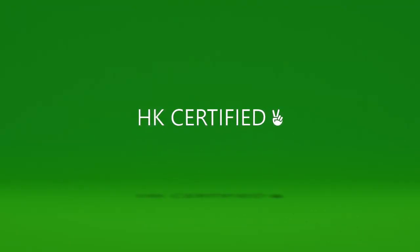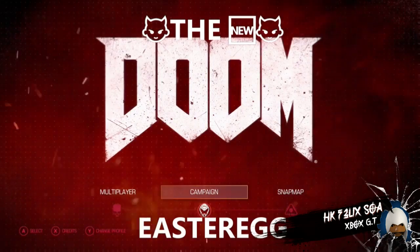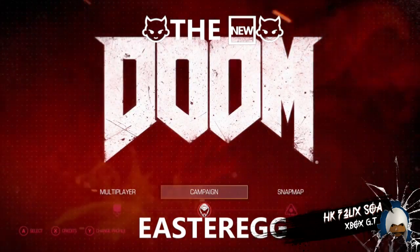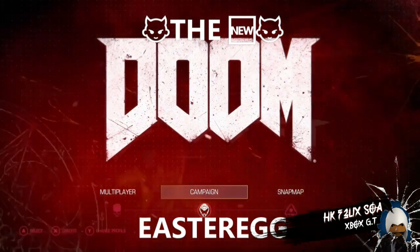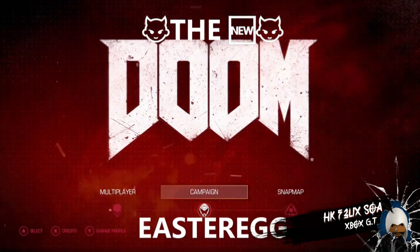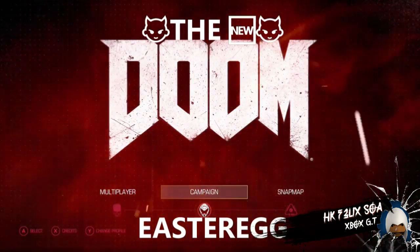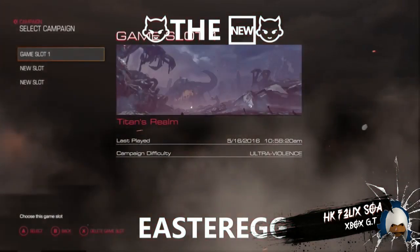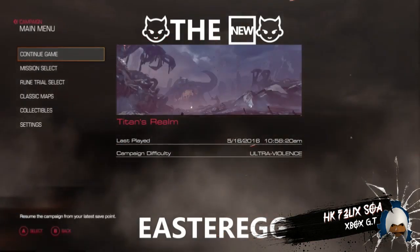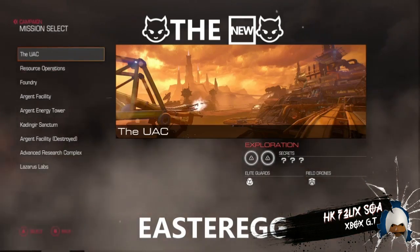What is going on, it's your boy HK Felix SOA, here to give you the Doom easter egg. I'm giving you the Doom backdoor easter eggs — basically in every stage in the campaign mode they have a backdoor linking to the old school classical Doom stage, and it's amazing. With that being said, go on over to campaign, select your mission, and let's start this first one off.